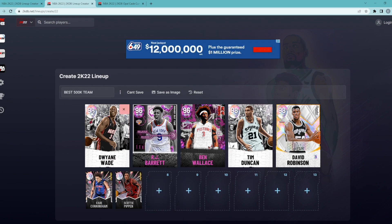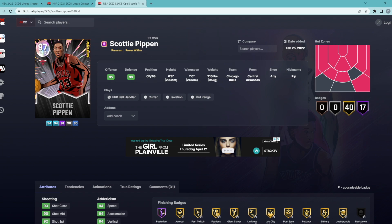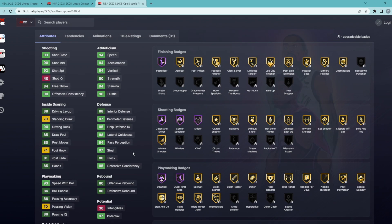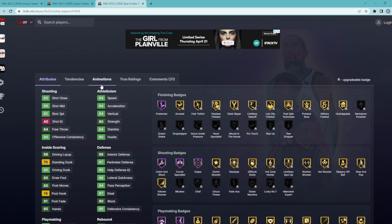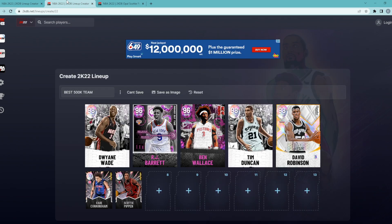For the backup shooting guard we're going with Scotty Pippen. He's more of a small forward but he can play shooting guard at a high level. He's a shooting guard/small forward, 6'8" with a 10-foot wingspan — 92 three-ball, 90 mid-range, 94 speed, 94 acceleration. Defensively he's our lockdown defender off the bench: 97 steal, 98 perimeter, 98 lateral, 88 interior defense, 80 block. Offensively: 90 driving dunk, 93 speed with ball, 86 ball handle. Hall of Fame Catch and Shoot, Corner Specialist, Sniper, Posterizer. Defensively: Hall of Fame Pickpocket, Pick Dodger, Menace, Intimidator, Interceptor, Clamps, Quick First Step. He has quick dribble style and a good jump shot on quick release timing, for around 45,000–50,000 MT.